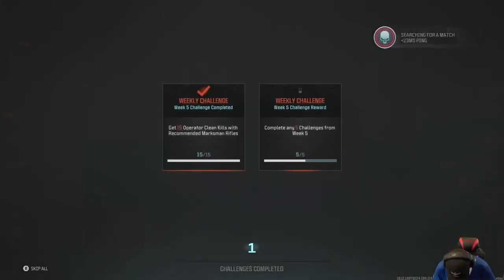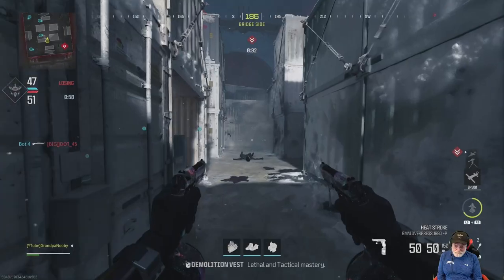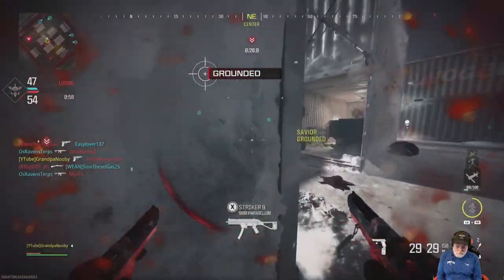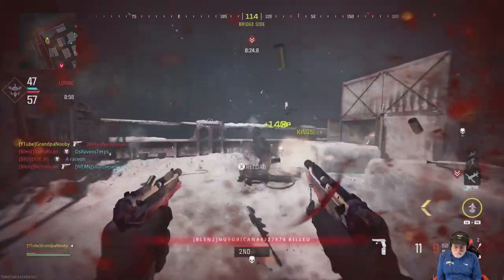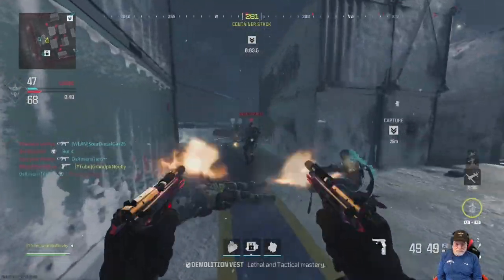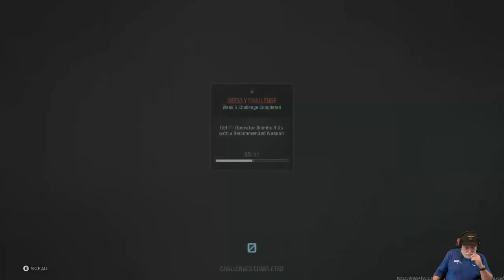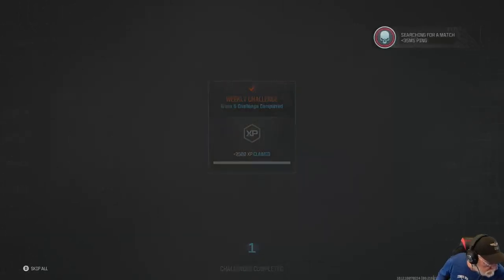The 15 clean marksman rifle kills are done — that's five challenges completed. I now own the Jack Wardens. Going ahead to complete the Akimbos now, just a few more kills to go. Work on Akimbos while doing everything else — make sure both your shotgun class and marksman class have the Akimbos equipped. Renettis or the Wasp, whichever you prefer. They're completed.